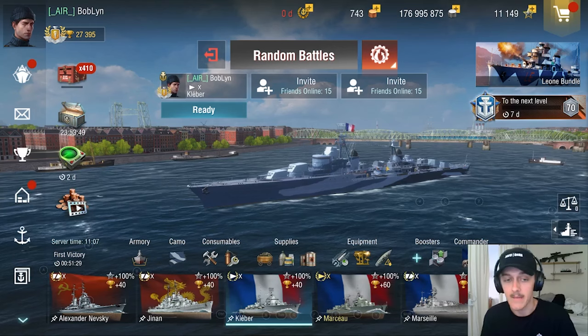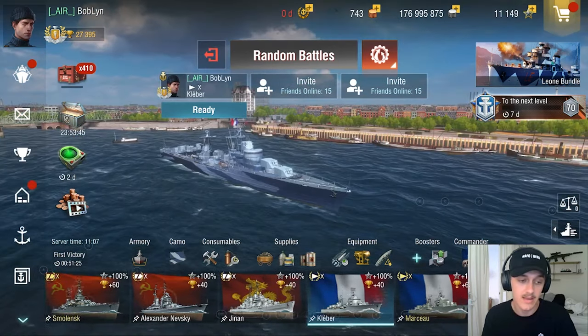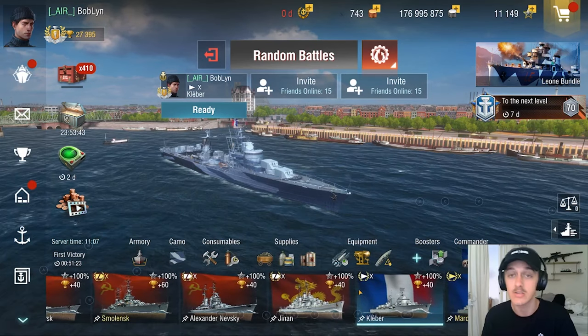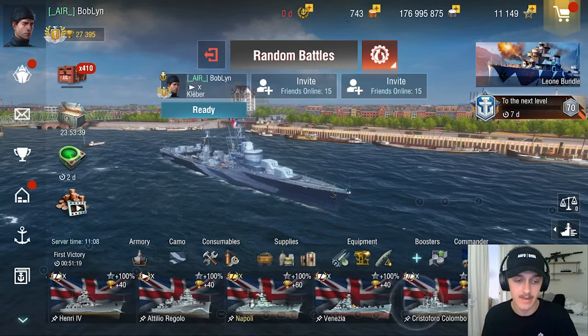We're also going to be playing the Yu Yang. Yu Yang is going to be on the NA account because I don't have Yu Yang on this account — as you can see it should be right here next to Jinan. But I definitely have Kleber and I definitely have Venezia.